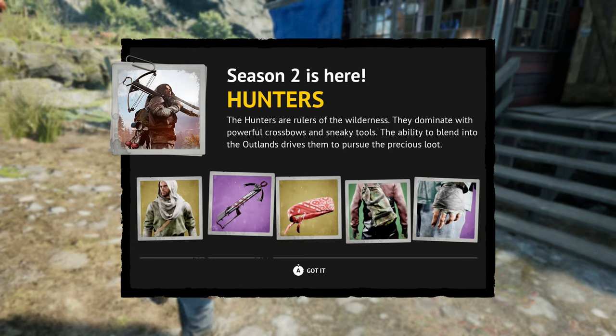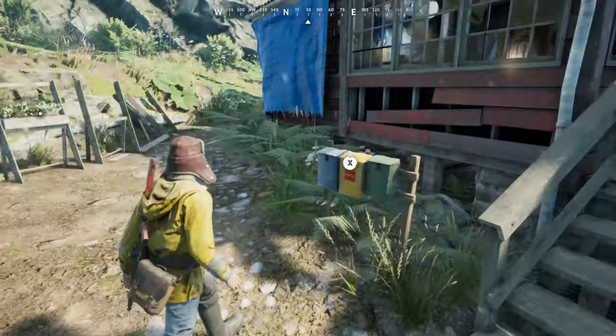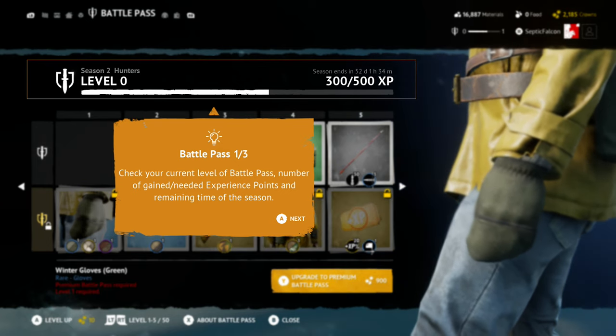There are new tools as well. The fake glint lets you trick somebody into thinking you're a sniper at a position — they shoot at it, it's not there, and then you know where they are. There's also a portable signal detector, which I guess is a way of detecting players portably.